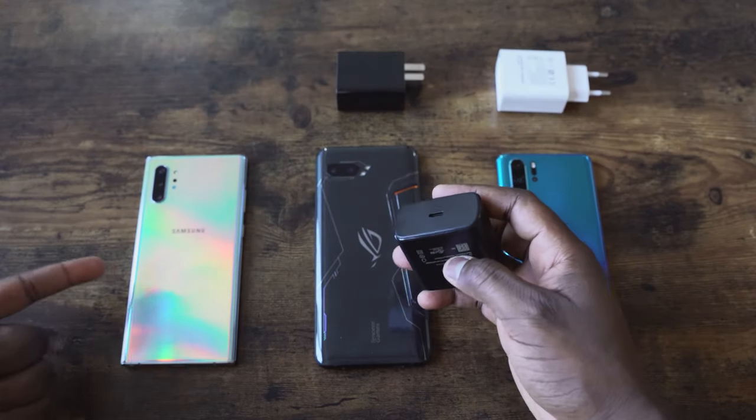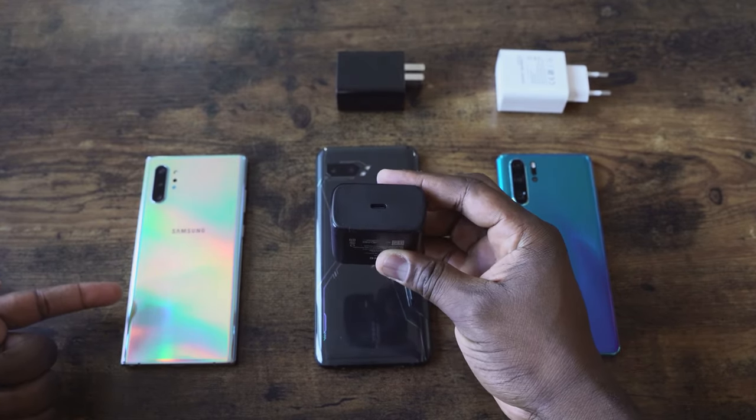The S20 Ultra will pack a 5,000 milliamp-hour battery — the biggest ever in a Galaxy S device. This will be coupled with a 45-watt charger. We tested the 45-watt charger last year and saw great results, looking at 0 to 100 percent in 74 minutes. It may not be as fast as what Oppo has thrown out there, but this is still pretty good.